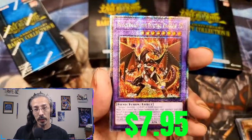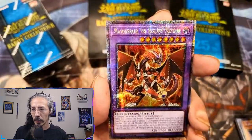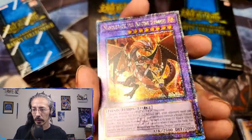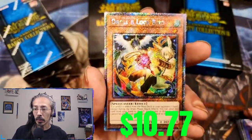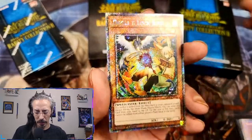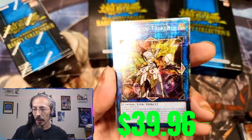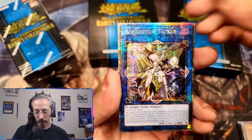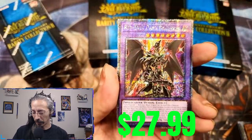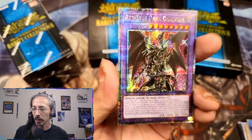A first and foremost upgrade to my Branded Despia deck: a quarter century rare Masquerade the Blazing Dragon, a platinum secret rare Droll & Lock Bird alternate art, a quarter century rare Access Code Talker, and a Red-Eyes Dark Dragoon quarter century secret rare!